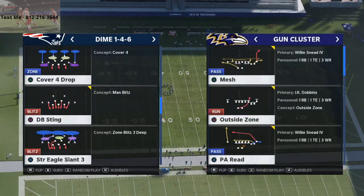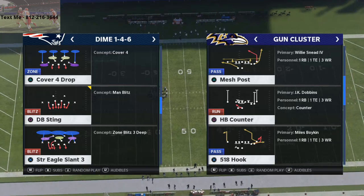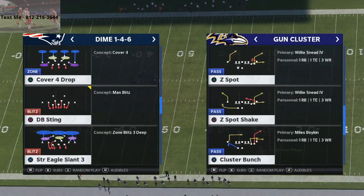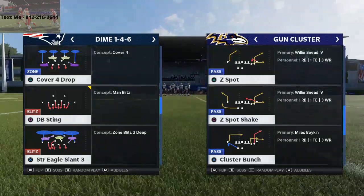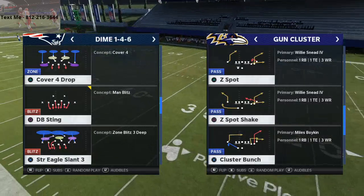This is a Cover 4 beater out of the Gun Cluster formation. Gun Cluster is really, really good against zone this year. It's in my Arizona ebook and we're working on some updates to it to continue to expand on it. So if you haven't picked up the ebook, you can find it in the description. The play we're going to be talking about is Z Spot.